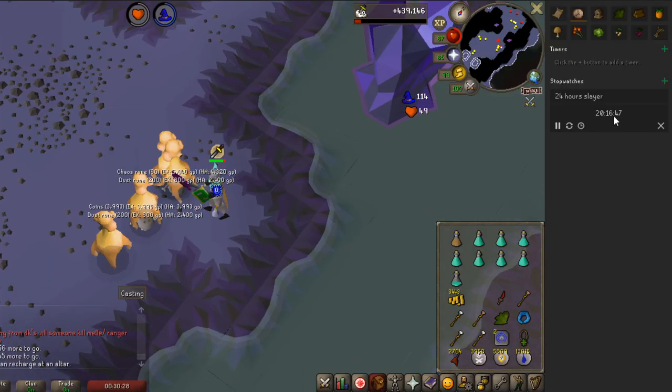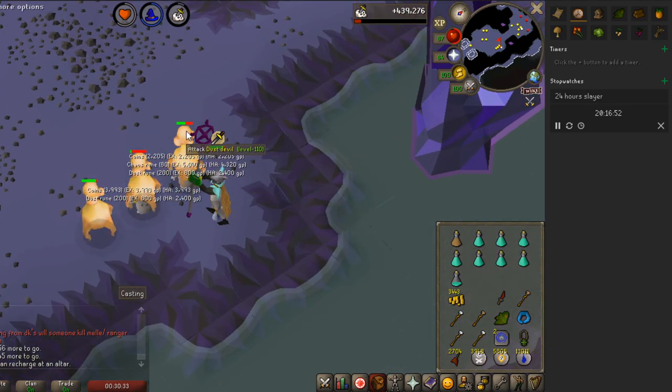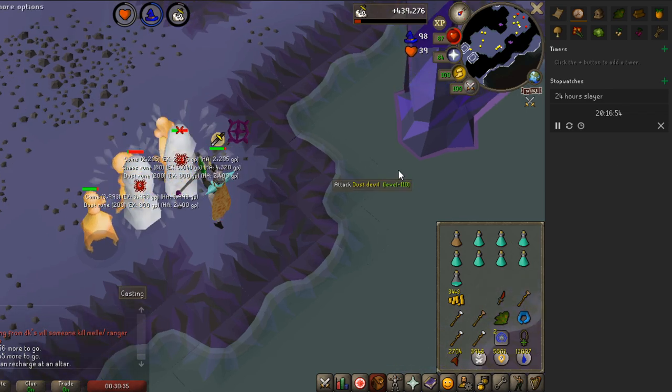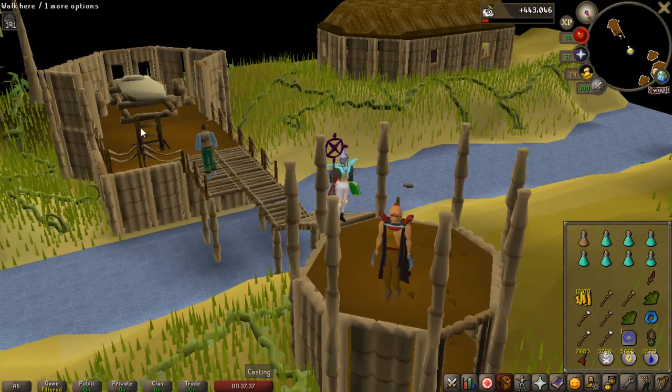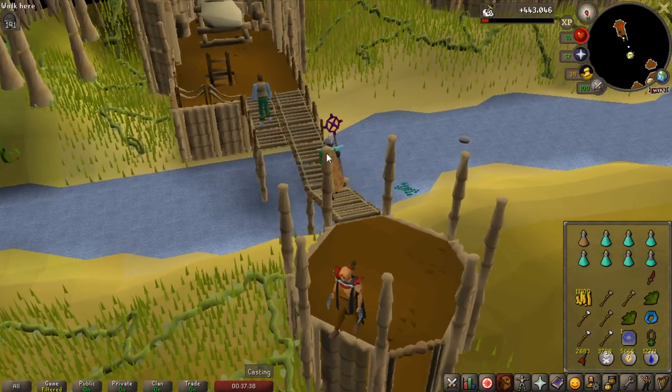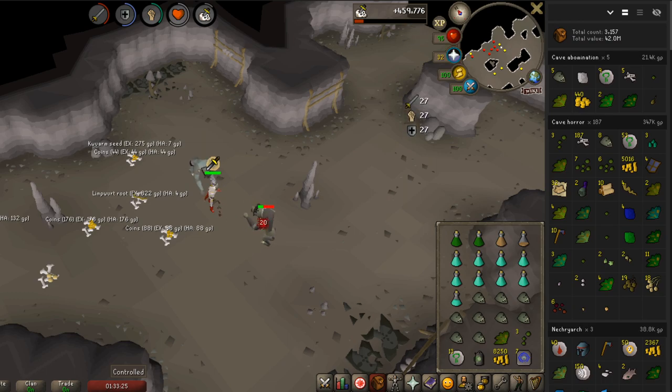Just above the 20-hour mark, so we have four hours left to go. Yeah, I'm not going to get that 91 slayer, but we'll see in four hours what the results are. 191k — really feeling a black mask on this task. Didn't get a black mask, but we actually got five superiors on this task. My superior luck is really not giving in yet.